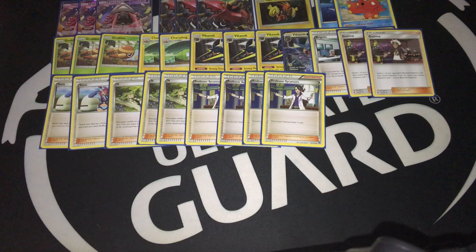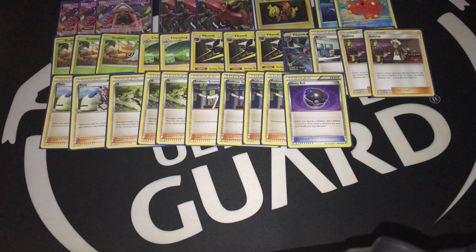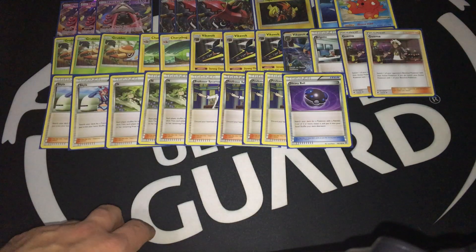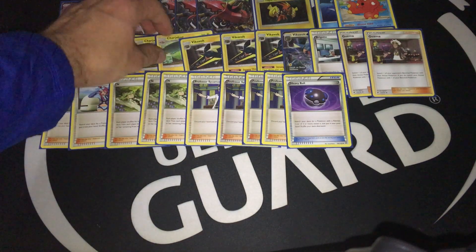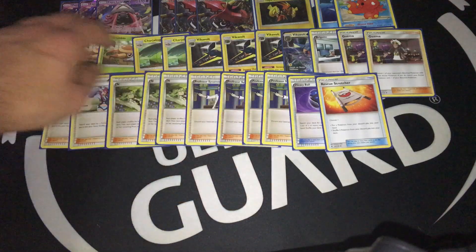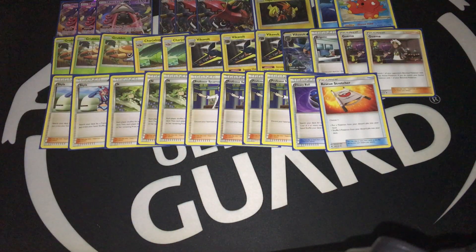Moving on to the other cards. I'm running one copy of Heavy Ball. With the Heavy Ball we can search Tapu Bulu, Vikavolt, and Vikavolt GX. I think Charjabug is also a three-retreat cost — yes it is — so Charjabug can also be searched. One copy of Rescue Stretcher, so with the Rescue Stretcher we can grab any Pokemon from the discard pile back to hand, or shuffle three of them back to our deck.